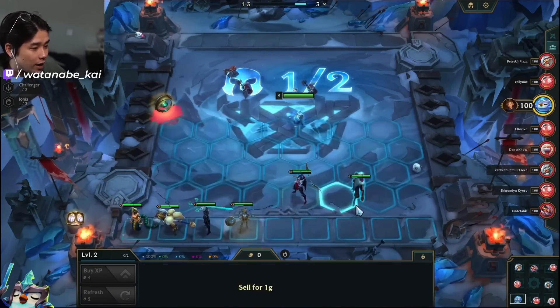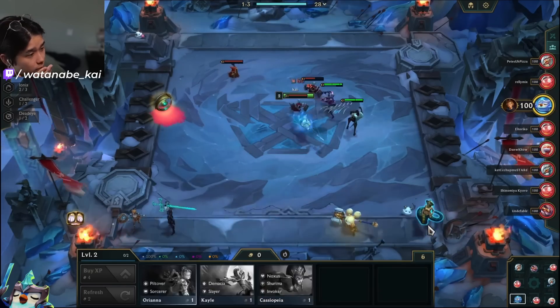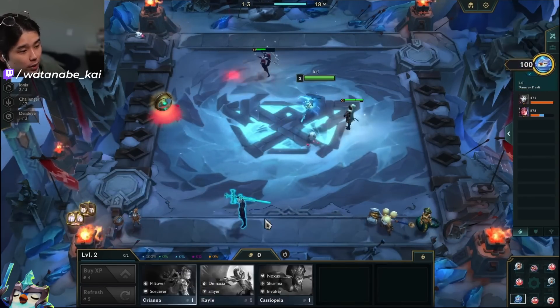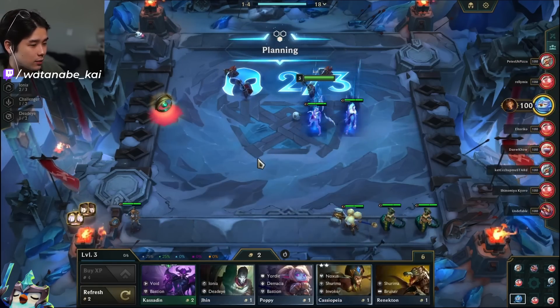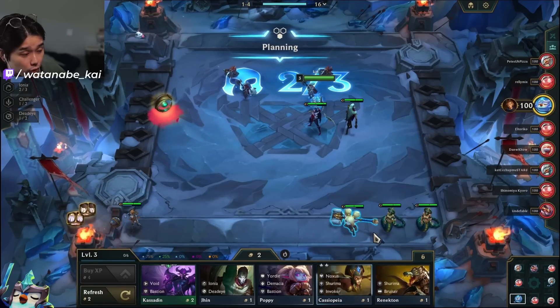We play the two Ionians and focus on unit quality whenever we can. We see the Cassiopeia in our shop and end up selling the Viego because a standalone Orianna is probably just stronger there. Then we find ourselves with a Cassiopeia 2, a Jhin pair, Renekton, Poppy, and Kassadin. We have a decent Bastion frontline and some flex backline. The question is: what do you take from this shop and what do you play on your board?